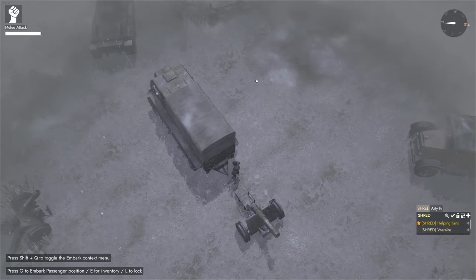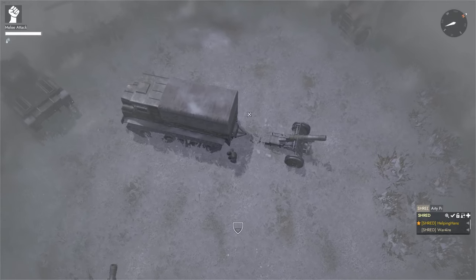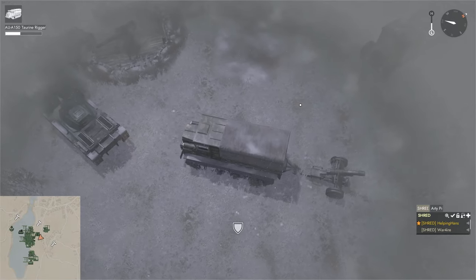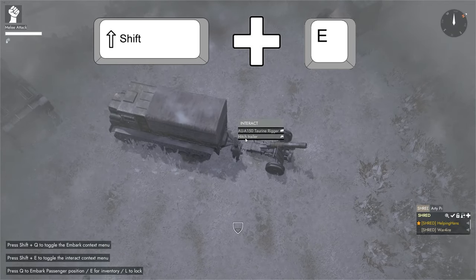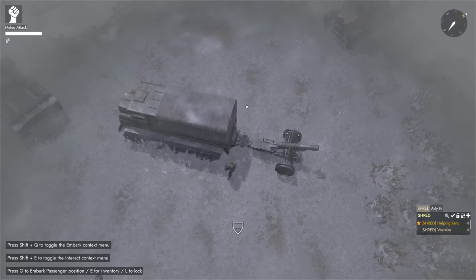To tow a gun, first you must make sure the field artillery is not deployed. Then you must back up a suitable towing vehicle like this heavy truck to the rear of the gun. Once it is close enough, jump out of your truck and go to the point where the two entities meet. Press Shift+E on your keyboard and an option should appear which lets you hitch the gun. Select this option and you should notice a small joining animation. Now you should be good to go.